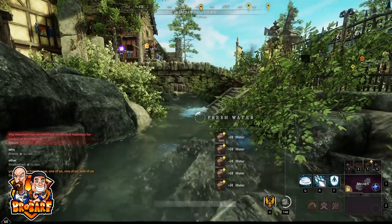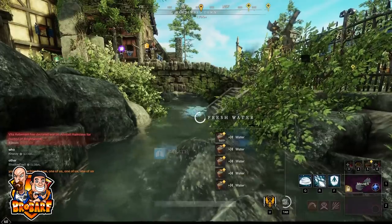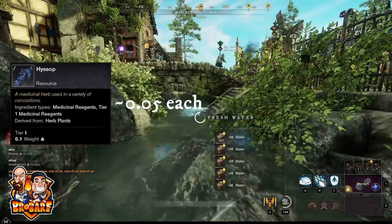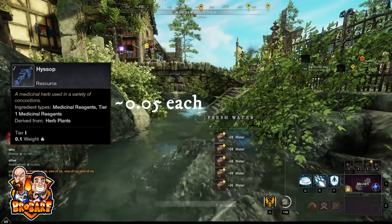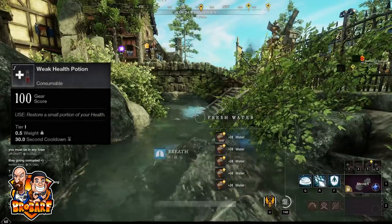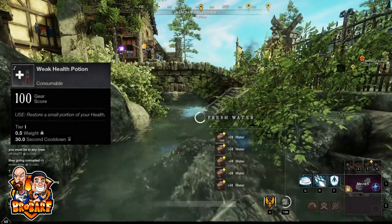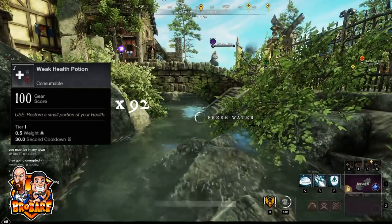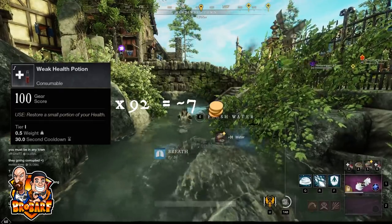From levels 1 to 5 you are going to be taking a trip to the trading house and buying Hyssop. They cost 0.05 gold each on my server, although they regularly sell for 0.01. You need 550 experience to get to our level 5 milestone, which means 92 potions. Using these ingredients will cost you just over 7 gold to get there.